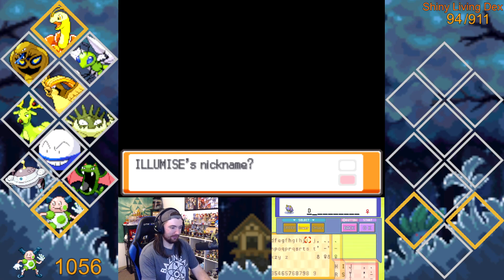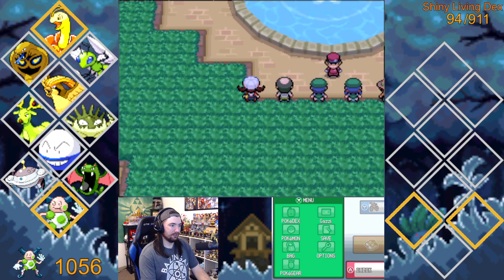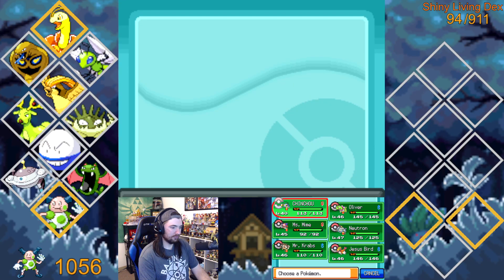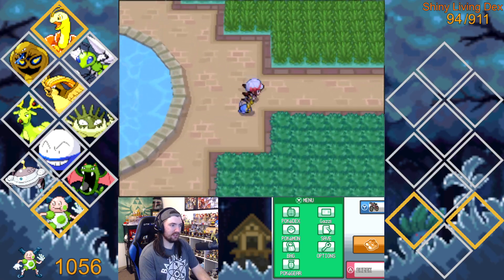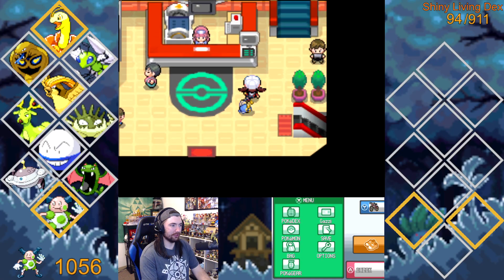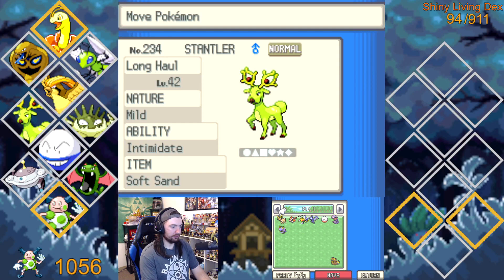We're going to name it Dawn. I need a Nature Guest now. Did that just say that my box was full or that it was sent to the box? I need to go to the PC. I'm just now realizing that I caught this on SoulSilver as well, so that's great. Come on — where are you? There you are.